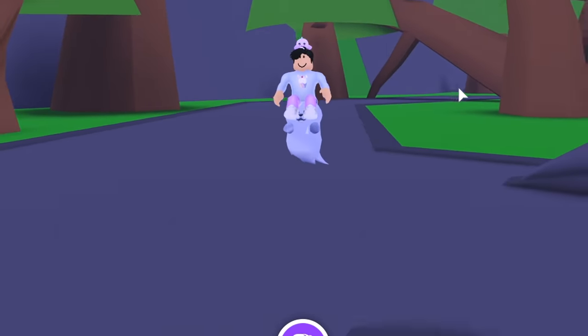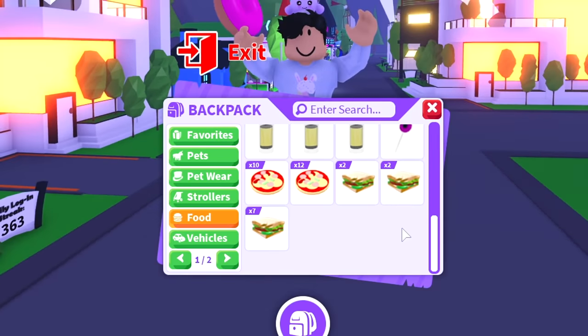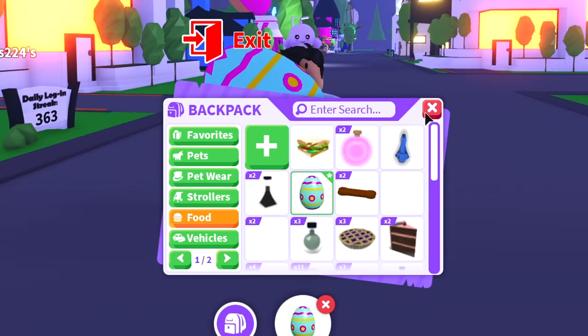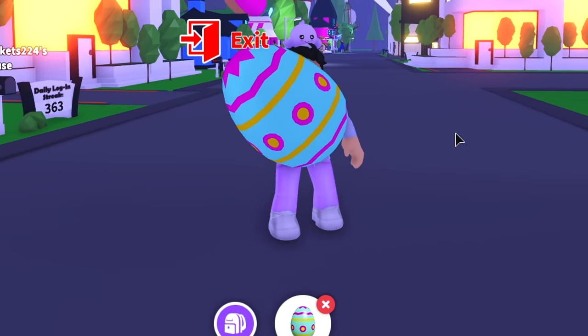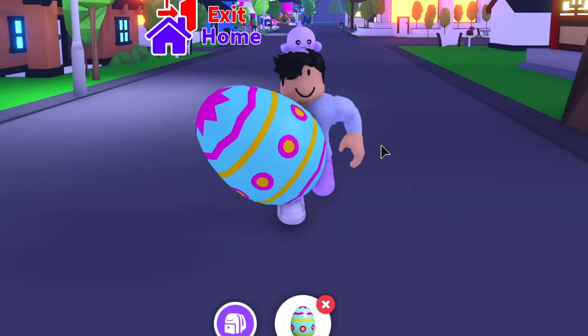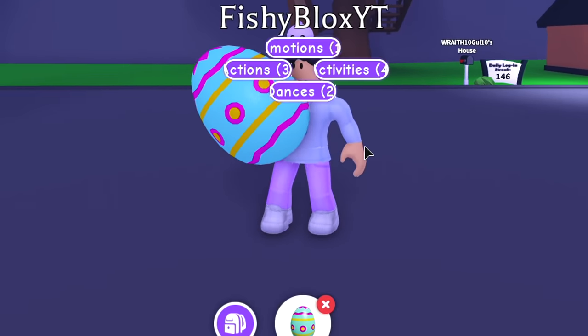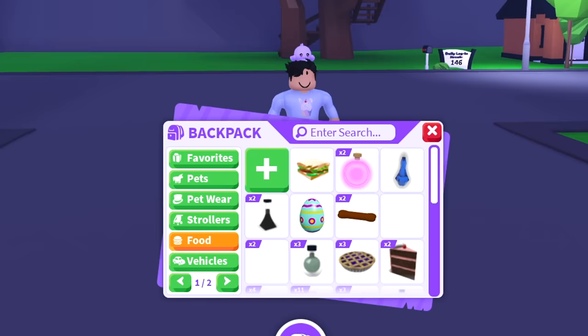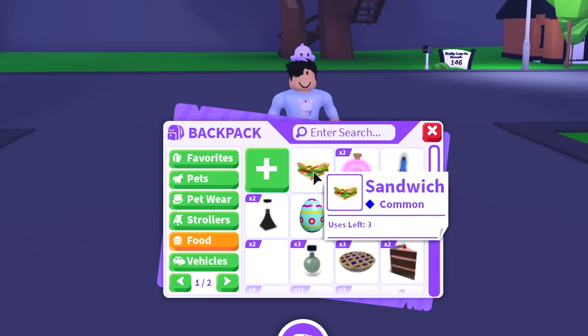The rarest vehicle I have might be the ghost vehicle, which is amazing. The ghost vehicle is really easy to use and it looks like a pet, so people love the ghost vehicle. After the vehicles, we have the food section — there's nothing really rare here except the patters egg, which you can't even eat. I did use this egg to make a fake mega pet hatching video, which was pretty funny.